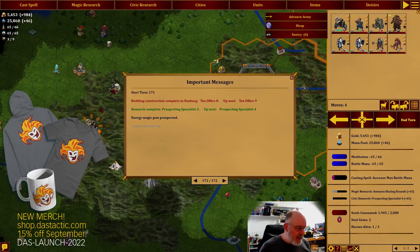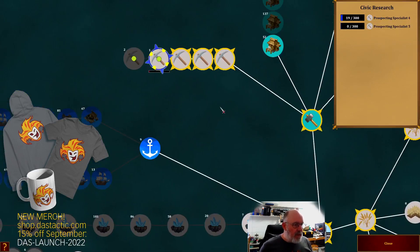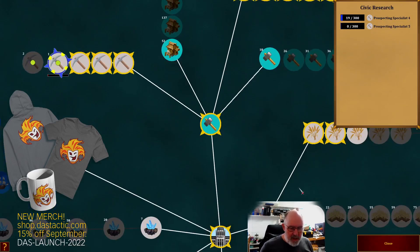One thing I forgot to mention was gem production and gem prospecting - there are different things you can do with this. We're now getting our prospecting specialization up. You can see we've got prospecting specialist level three going to level four, done inside the skill tree. Each increase gives us a much better chance of finding loot in different locations, so I want to specialize in prospecting all the way through.